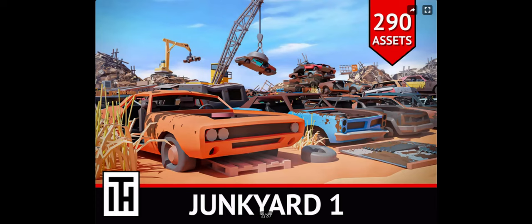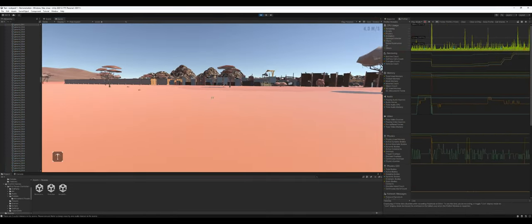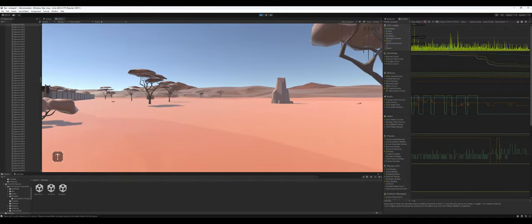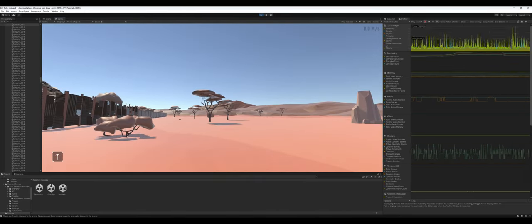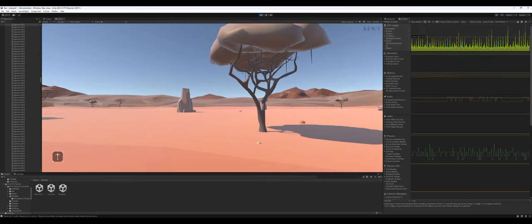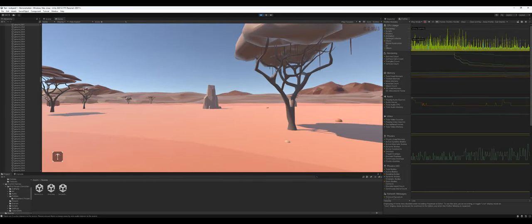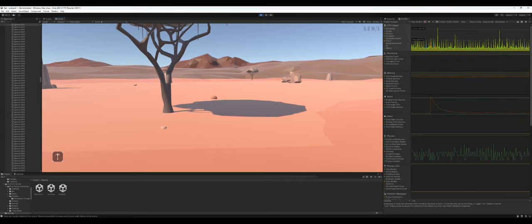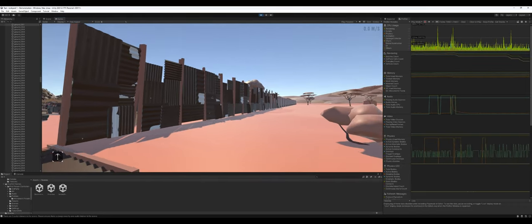We'll dive into the demo scene here and go into why I think what I think about it. As you can see, it's a sort of desert junkyard. The flora — I actually think there's a decent amount in this asset and it's unique enough for a desert scene. There are also different desert rock formations and different level clutter, terrain clutter as well.